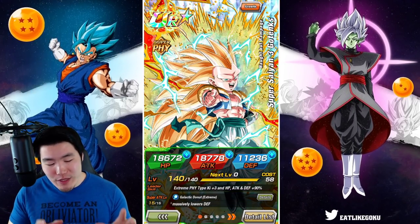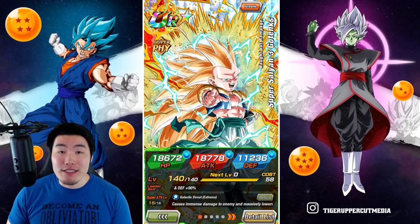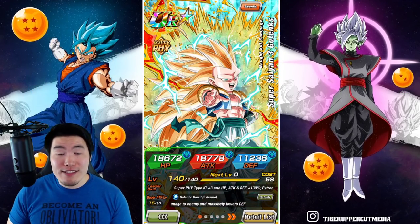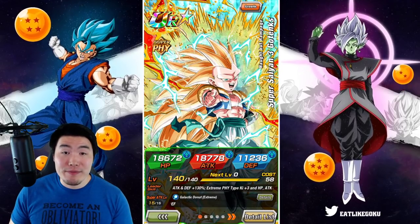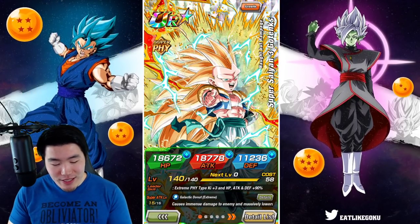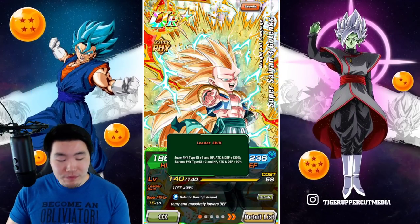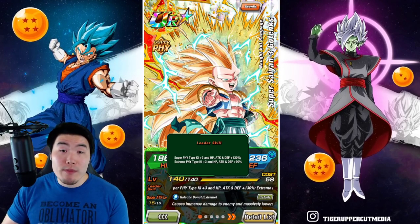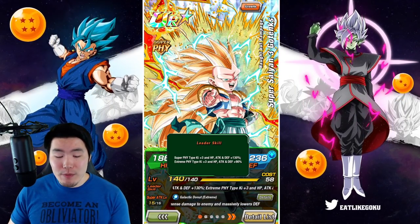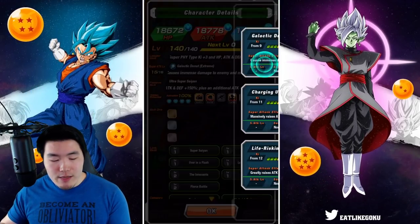Before we get into the actual gameplay, I want to quickly go over his Extreme Z Awakening details. So if you guys already know what he does, feel free to skip ahead about 30 seconds to a minute. Starting with his leader skill, it is Super Fizz type, ki plus 3, HP attack and defense plus 130%, or Extreme Fizz types, ki plus 3, HP attack and defense plus 90%. He's got three different super attacks just like before.